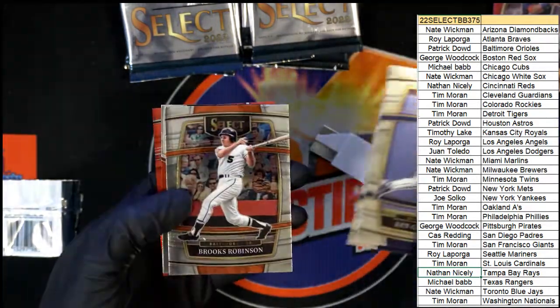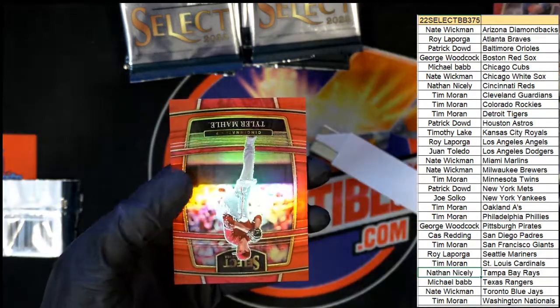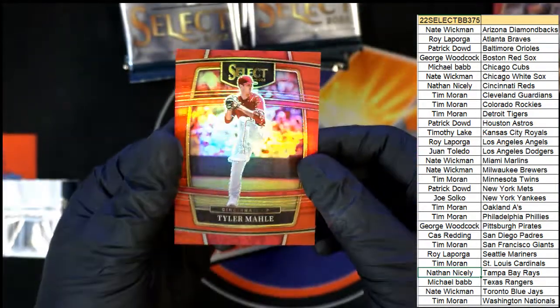Jake Myers rookie, Brooks Robinson. Here we go - there's a Premier one, and here's a Prism, number 299 for Nathan.